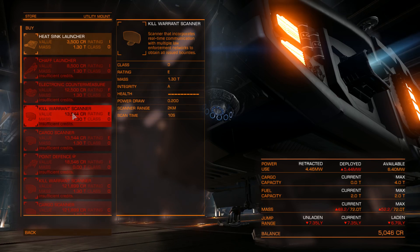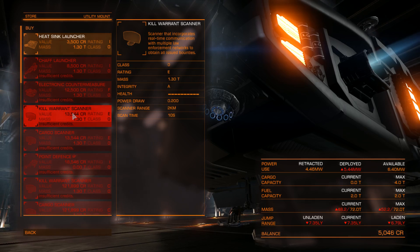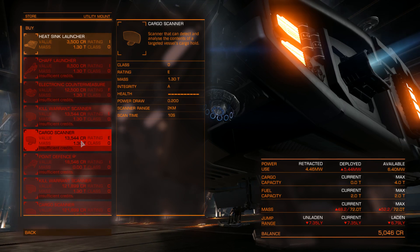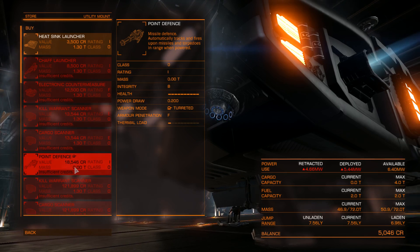The kill warrant scanner: if you want to be a bounty hunter in a system not controlled by a group or the Federation, everyone scans as clean because there is no law. The kill warrant scanner scans opponents against databases from different star systems, so if one system has that person as wanted, it will show on your screen. You can shoot them and collect your bounty in that system. The cargo scanner scans the cargo of a targeted vessel. Point defense shoots down projectiles like missiles, mines, or torpedoes coming at your ship — but remember they take up ammo which is pretty expensive.